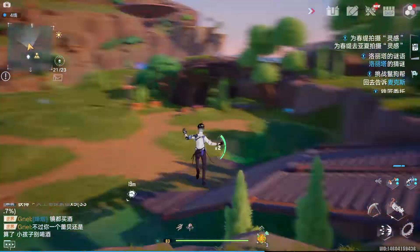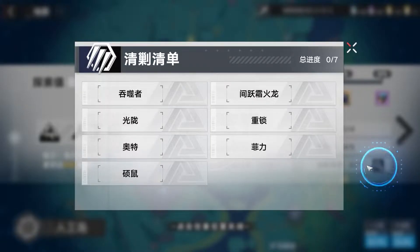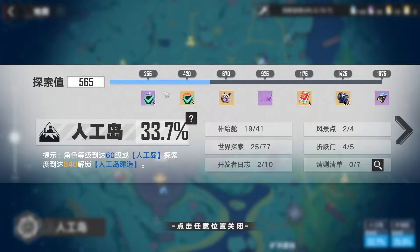New map means new map progression rewards. In the artificial island, we will have two sets of rewards. In the CN version, you need to be level 60 or have 840 progression in the map to access the housing system. Currently I only have 565, so I need to get the developer logs to reach 840 progression. There will be rewards including red nucleus, red proof for the matrix, an SSR relic, and a costume.